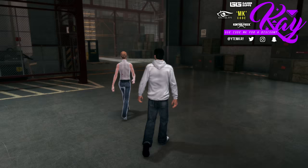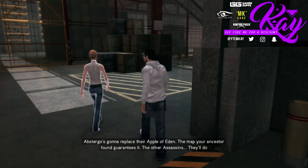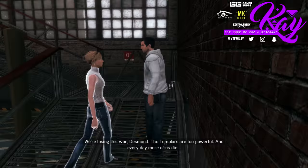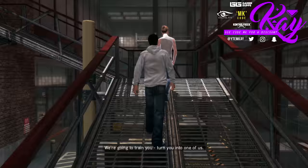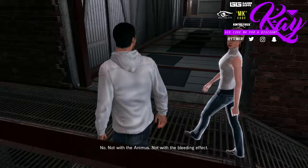'So, gonna tell me what's going on now?' 'There was a reason for the escape — Desmond, we need your help.' 'For what, another treasure hunt through time?' 'Abstergo's gonna replace their Apple. The map your ancestor found guarantees it. The other assassins will do what they can, but the Templars are too powerful and every day more of us die.' 'We're going to train you — turn you into one of us.' She's actually a bad guy, which is sad — she was a very fun character.